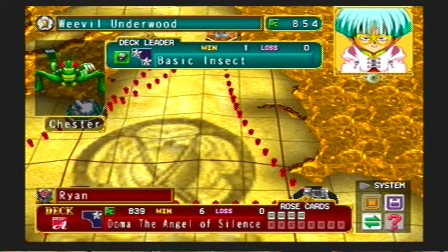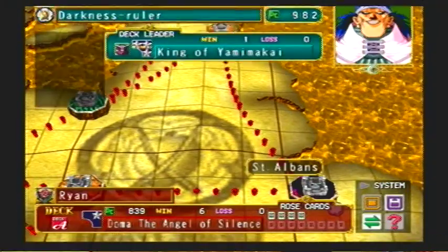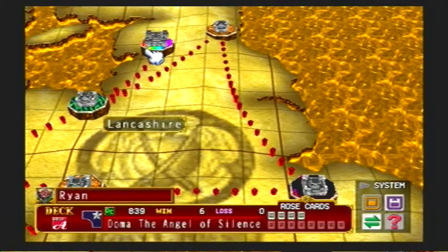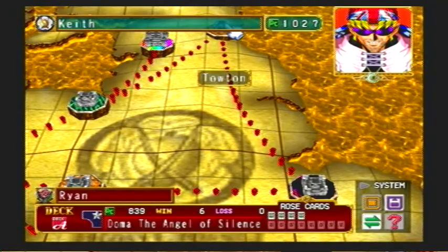Weevil gives you Bugs, and Bugs are really good in Forest Field, which neither of these two have. And the Darkness Ruler gives you cards that are good in Yami playing field, which is actually a pretty bad idea for Pegasus, because his monsters can get really powerful depending on what your field is.